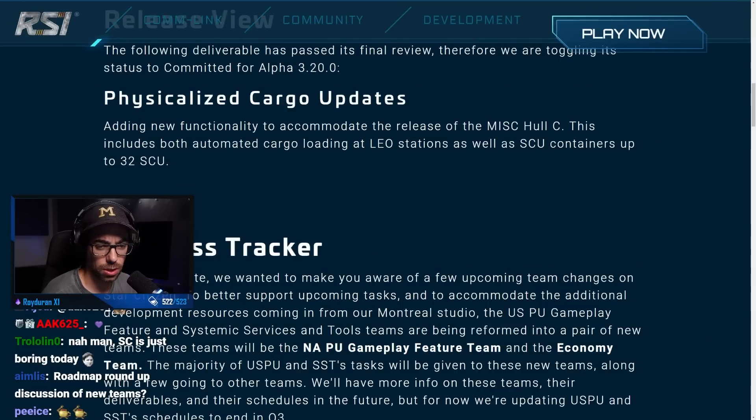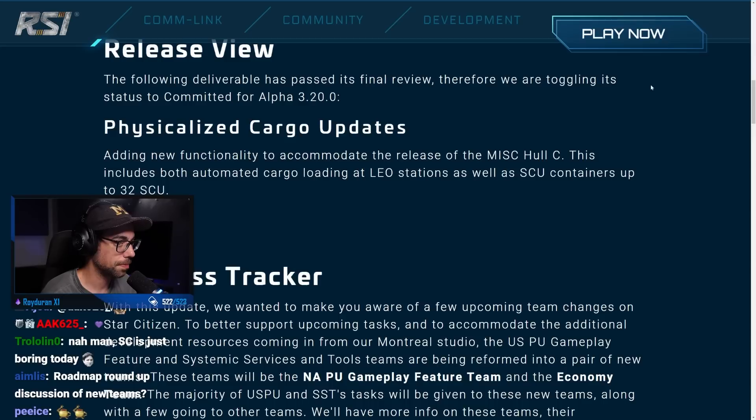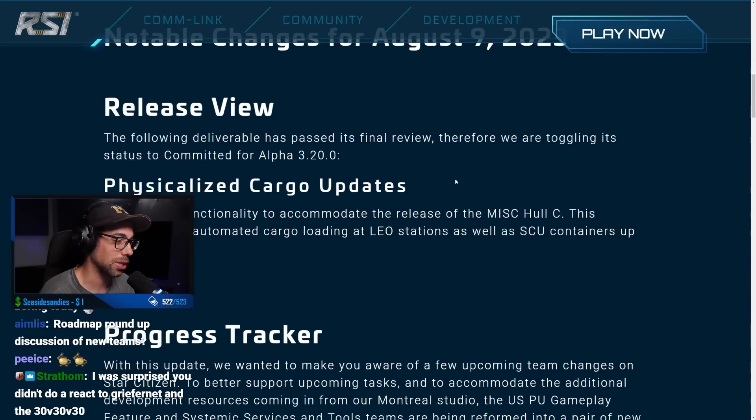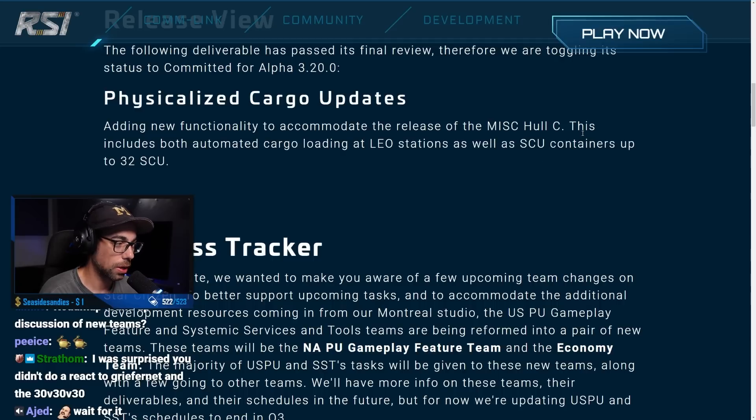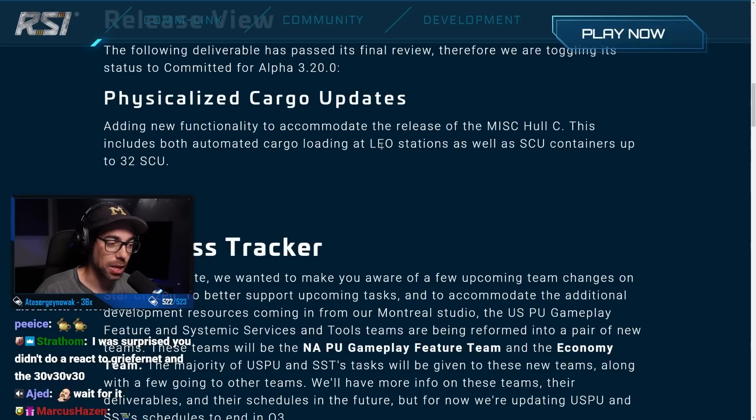Notable changes - physicalized cargo updates again. They're only adding the new functionality to accommodate the release of the Hull C. This includes both automated cargo loading, which we already saw and looked functional, as well as SU containers up to 32 SU. Still not giving any details on how that's going to work. My expectation is smaller ships will deal with 1 SU boxes, like the Aurora.